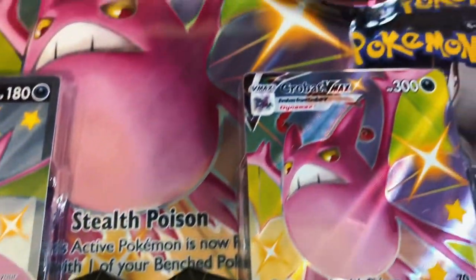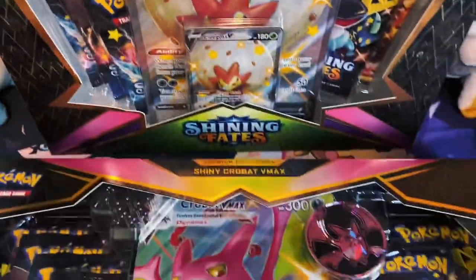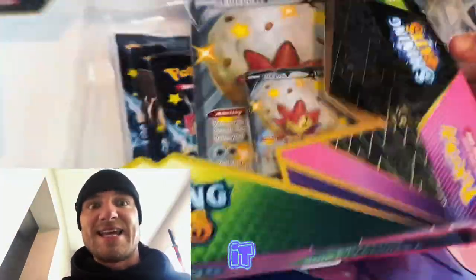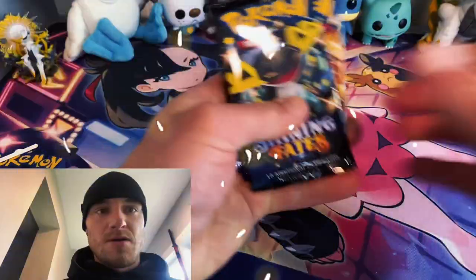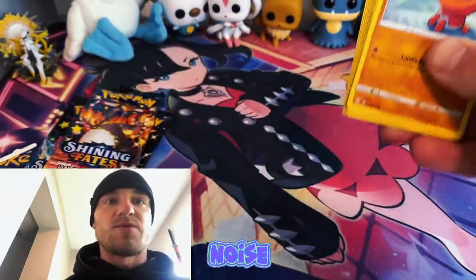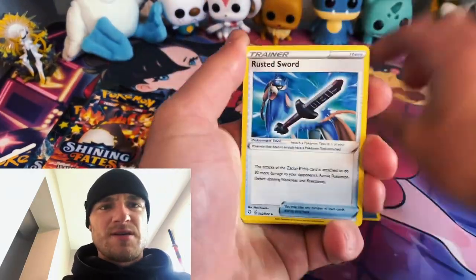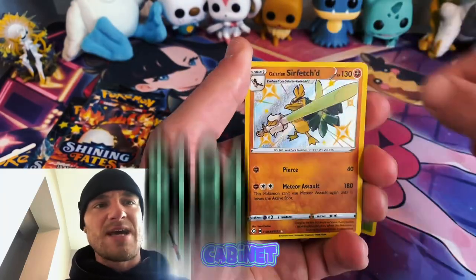First up we're gonna do the Eldegoss box. Alright, we got five packs, let's jump up in here. See if we can get this first pack magic. Come on, let's make some noise — lightning, let's go guys. I just really want to pull this Charizard.